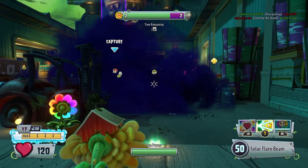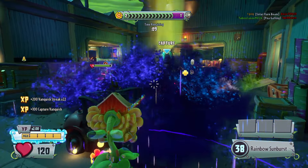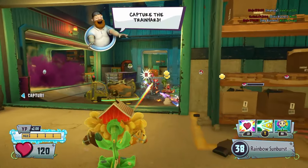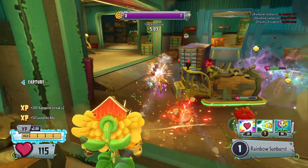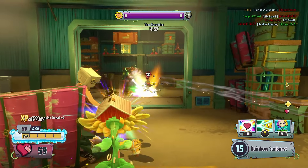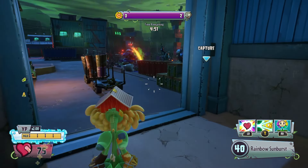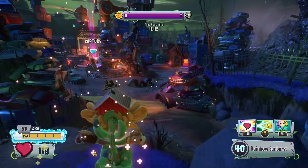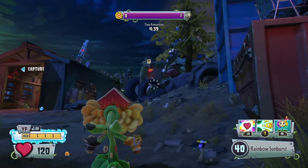The reason I'm using Solar Flare Beam in the middle of everyone is because there was a stink cloud and most people can't see me. This character literally steals kills from people because of the fast rate of fire — it's a killer character. There's a common misconception with YouTubers saying to support your teammates with Sunflower. Yeah you can do that, but that's not competitively a good strategy.